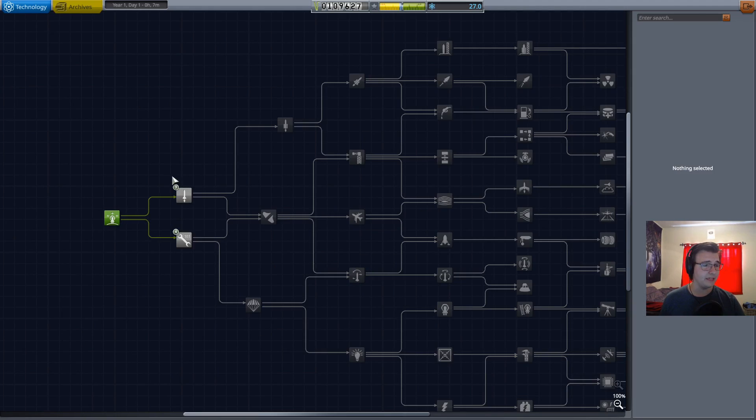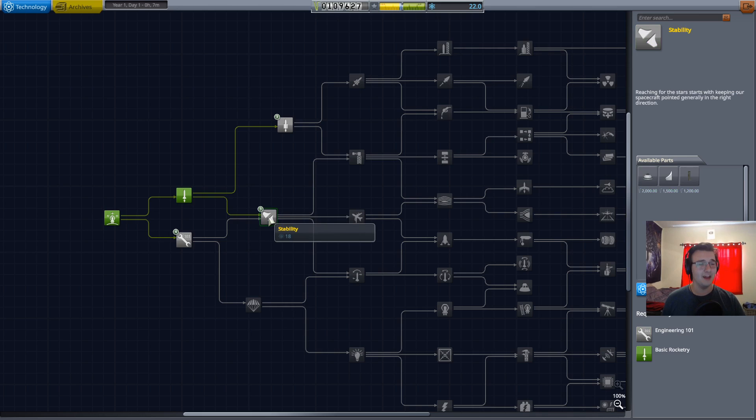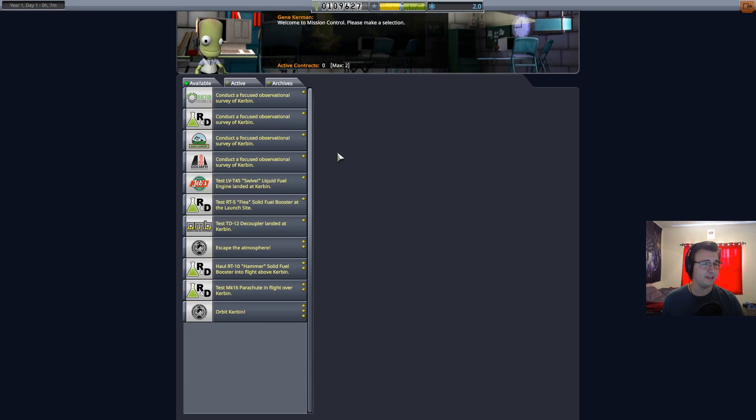In R&D we can use our science points to research things like basic rocketry — how hard can rocket science be anyway? We have the resources for it. There's also general rocketry, stability — that's what I need — and engineering 101 gives a bunch of parts. I'll do the basic ones first. Survivability could be nice — I feel like it's a noob trap, but I'll take the bait because if something goes wrong I'd like my rocket not to completely go to shit.